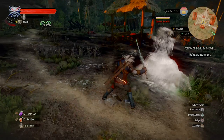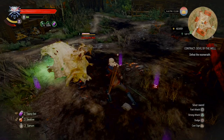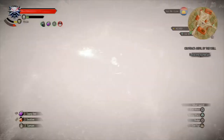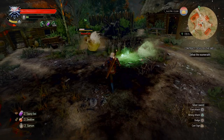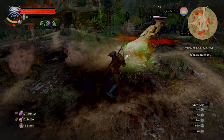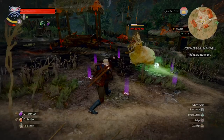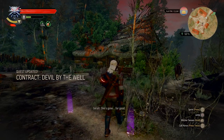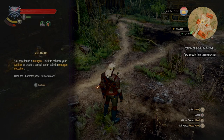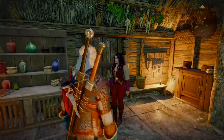Once you hit level two, put the Noon Wraith Mutagen — obtained from beating the Devil by the Well contract — in the mutagen slot for extra vitality. Now go back and finish the Devil by the Well quest. Fighting the wraith: use Yrden to make her corporeal and land solid hits. When she drops to half health she disappears and creates three spectres that drain your health — hit them with Aard from a distance before they start draining, then get another Yrden trap down. Use fast attacks or a strong attack with Triangle/Y to finish her off. You'll get a Noon Wraith Mutagen and possibly an emerald dust.